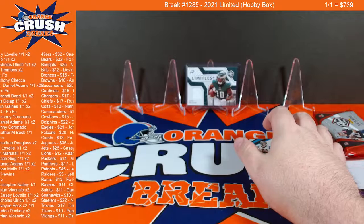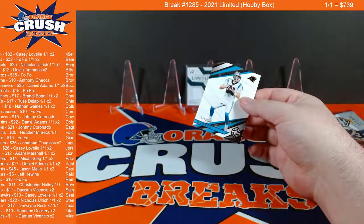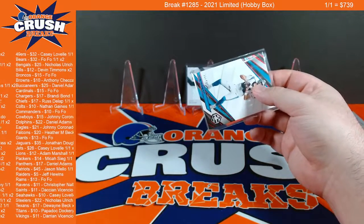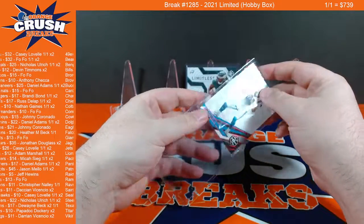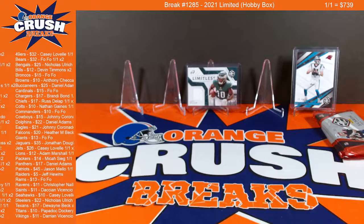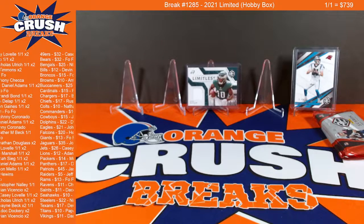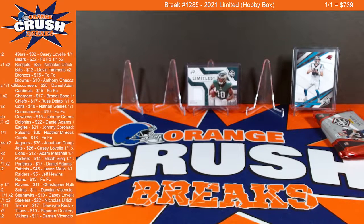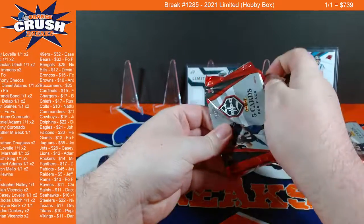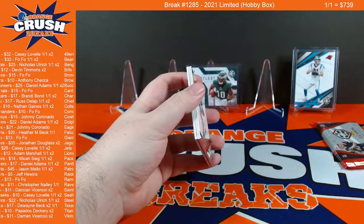I need my team list up here. Eagles and Johnny. A little numbered Sam Darnold to the Panthers, and that's going to be Daniel Adams. Alright, give me one second guys. Alright, so we have autos left out of these last two packs — let's see how we do there. Alright, so no RPA here, obviously.